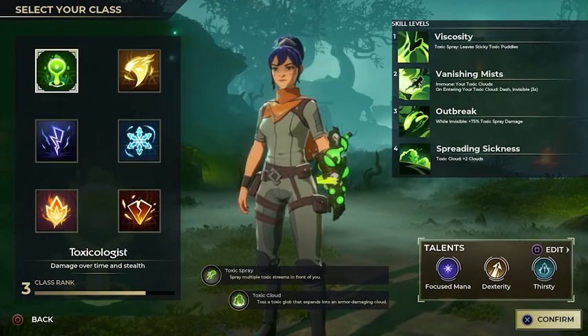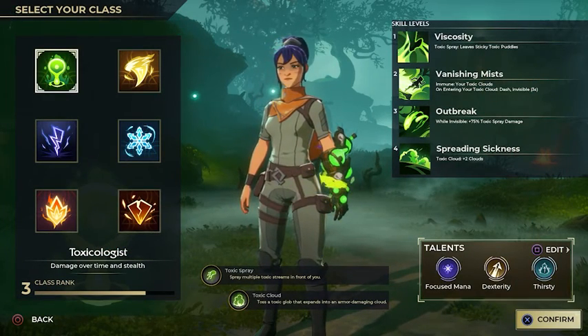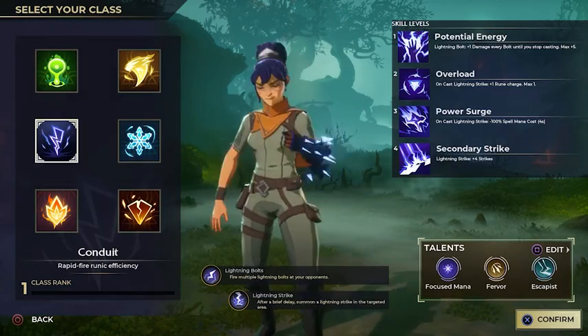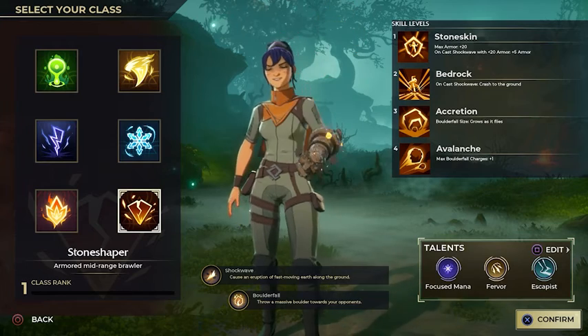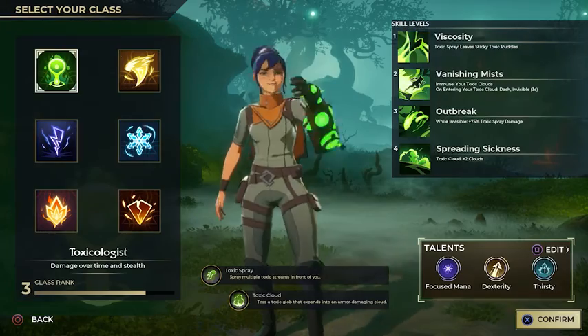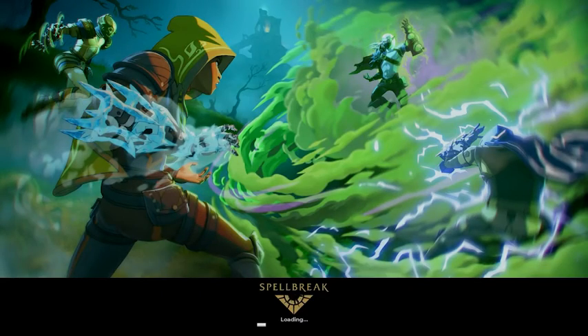So you choose one of these different classes: you have Toxicology which is basically poison, Wind, Ice, Electric, Fire, and Stone. You get a gauntlet — a main gauntlet — which is your main attacks. I prefer personally to use poison, but each of the elements interacts with one another in a different way. So if I was to cast a poison cloud and someone wants to shoot that poison cloud with a fireball it would explode, or you can shoot it with ice and it will turn into like an ice bubble.